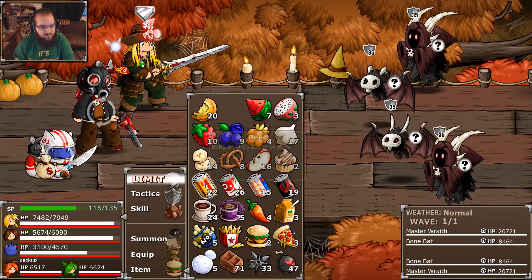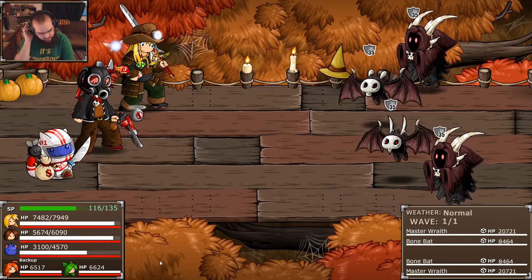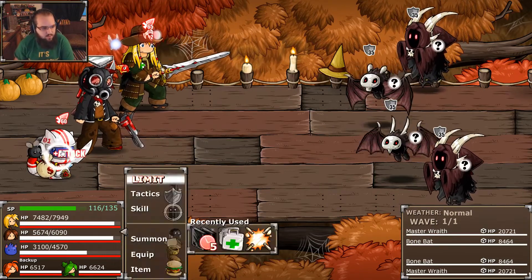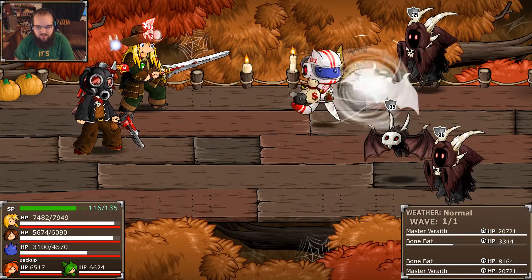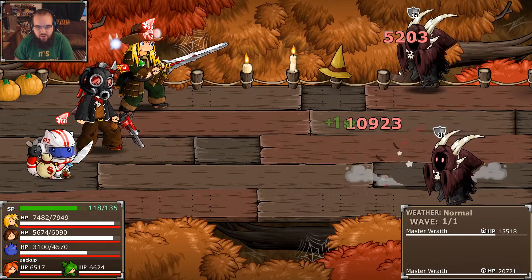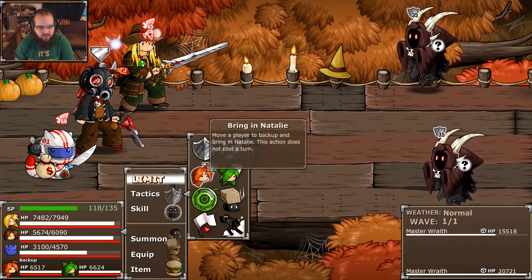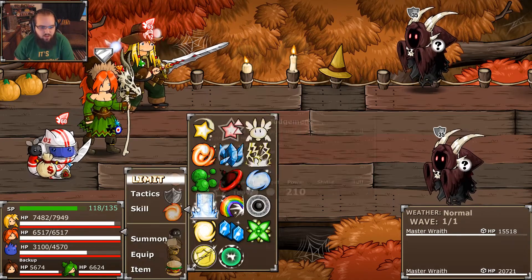This is a single wave, so we can go ahead and beef up No Legs a little bit here. Yeah, let's just let him go. I can't remember if I have a holy weapon or not — I should check for that. I honestly don't remember, I might have the book.